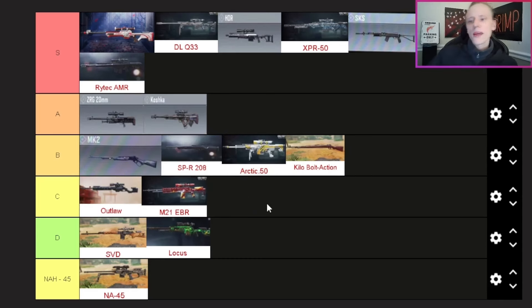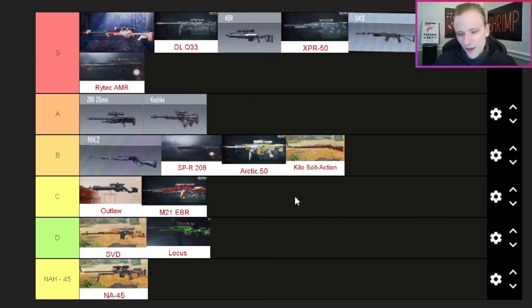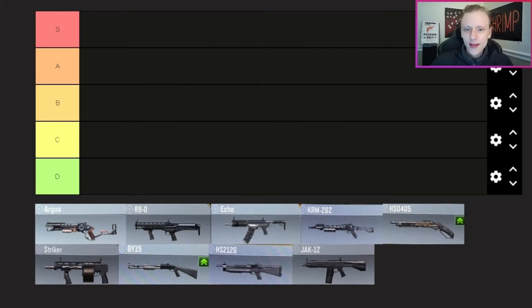Last sniper — the Outlaw. Top of C tier. I'd use it over the M21, SVD, and Locust, but it's just one of those middle-of-the-road guns that I probably wouldn't use after getting gold. There's my sniper and marksman tier list — let me know what you think in the comments, and we're moving on to shotguns.